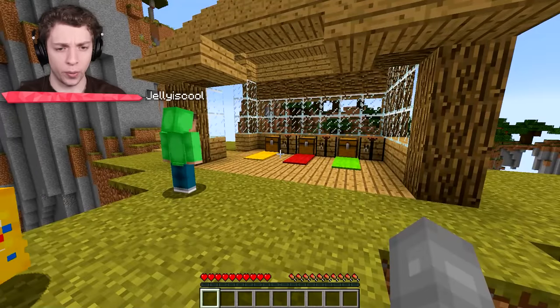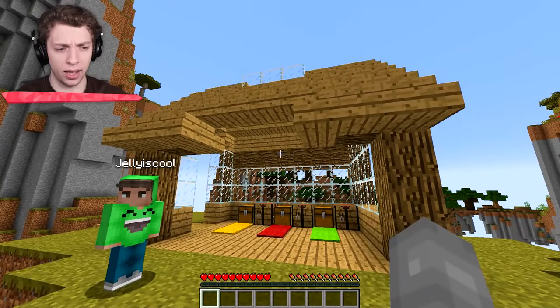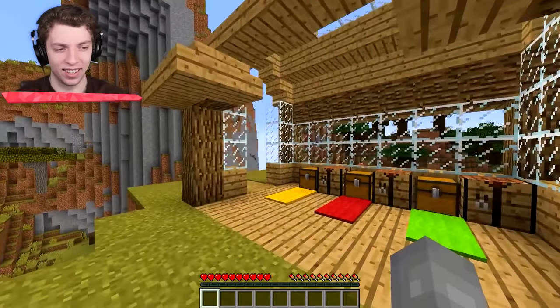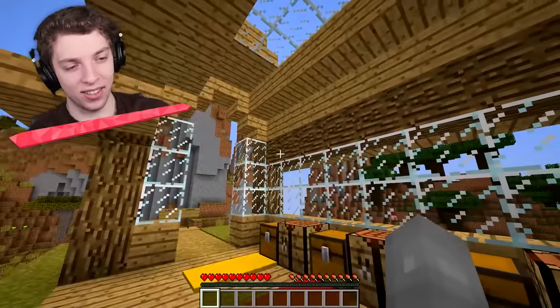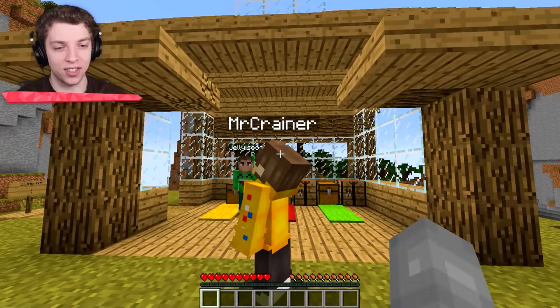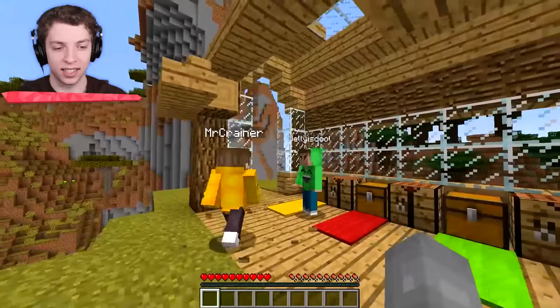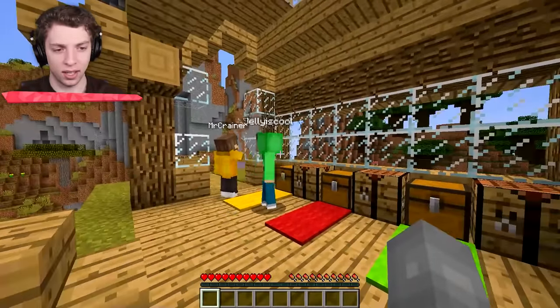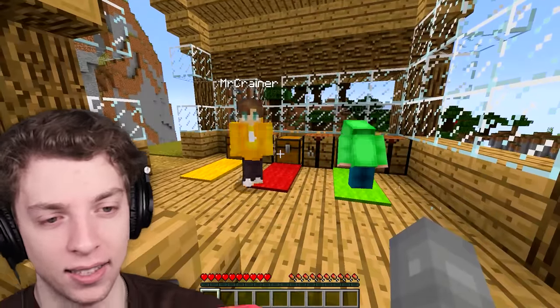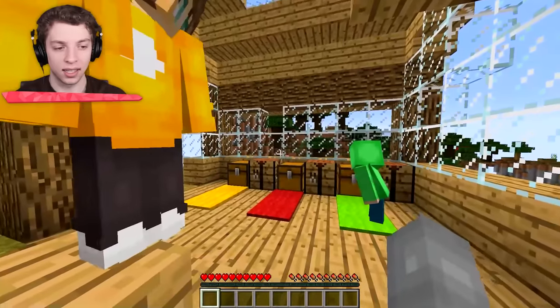A mysterious house! Another one of these houses with a bunch of... why is there a big hole in it? It's design, guys. It's totally design. Did you make this house, Jelly? I did not. That makes sense. How about we focus on the chest? We've got a green one, a red one, a yellow one.